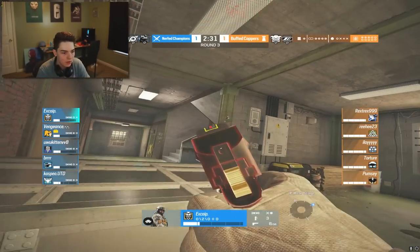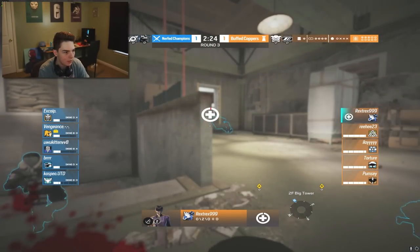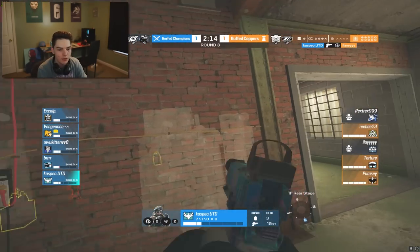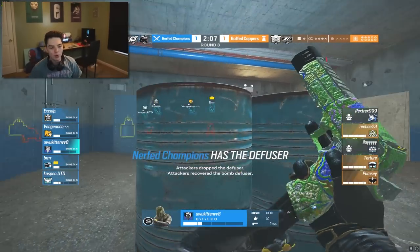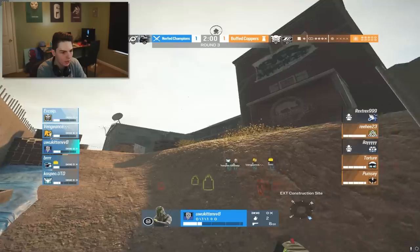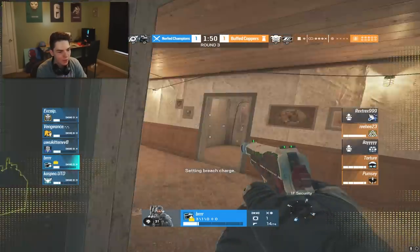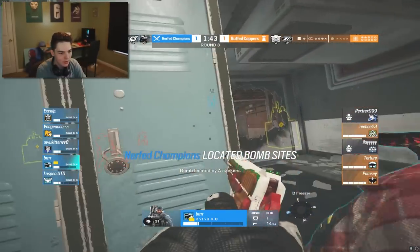Round three - nerf champs do a big tower push and have to be careful as Rex is inside Big Tower. He takes a ton of damage as all the nerf champs collapse on his position. He can't defend against all of them. Another great shot from Zofia, the Doc player goes down on Pillar. Things are not looking up for the coppers - they may have 200 HP but the crosshair placement is too good from the champ players. Even with pistols they're getting clean headshots. They rotate to push through Freezer, hard-breaching to open the hatch.